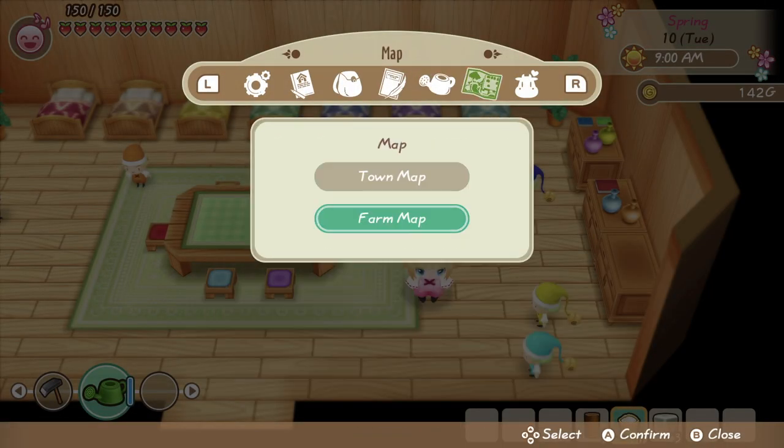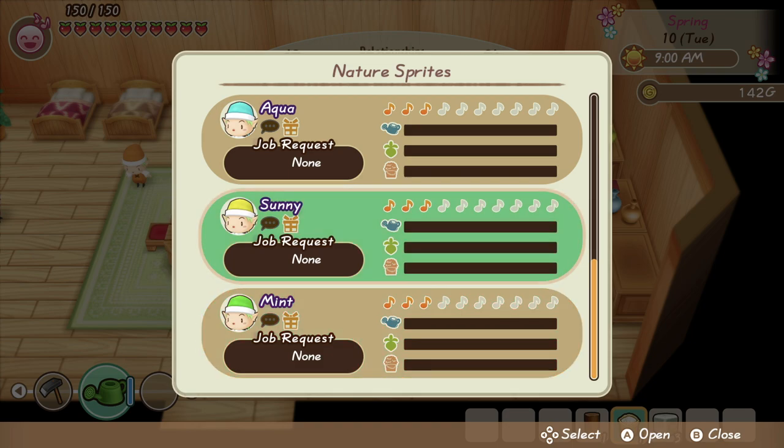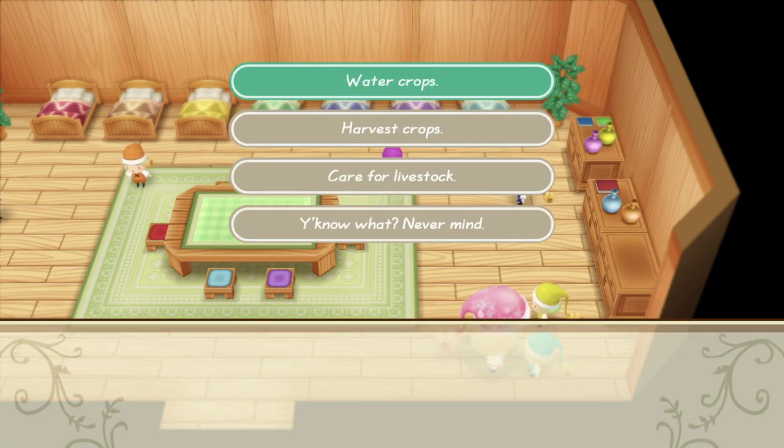As you begin to build the friendships, you can take a look at the memo section to see how your friendship is progressing. Once you see those three musical notes, you can start asking the ones with three musical notes for help. When you do this, you're going to have some options — you can first pick which of the three tasks you'd like them to perform: tending to the animals, watering the crops, or harvesting the crops.